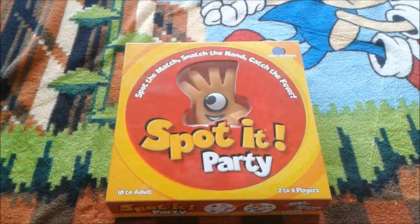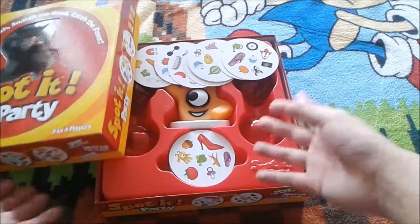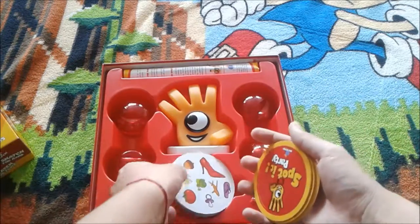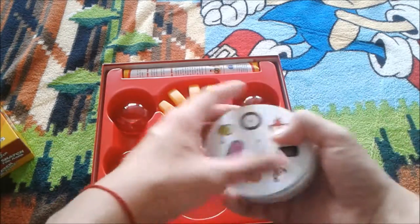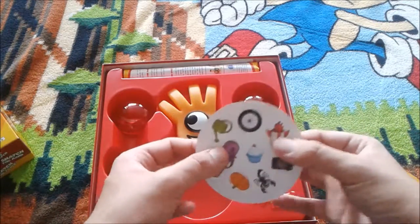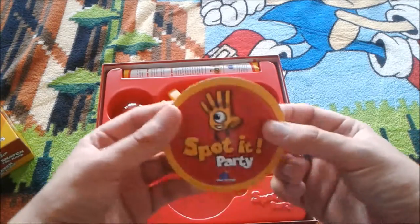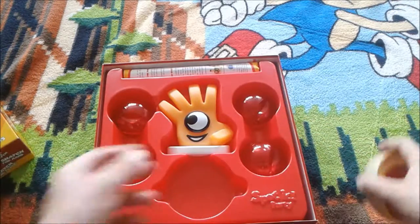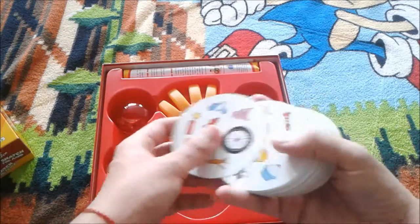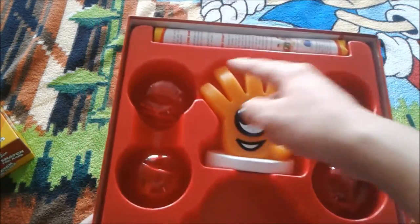Now we're going to look at the star of the episode: the Spot It Party game. Opening it up — the cards are the same rounded deck. Both decks are made of a laminated cardboard, kind of like a Uno card, not the more plasticky bicycle-type playing card. They're fairly fragile. Inside the box we have the card deck, some pods, the mascot figure, and the rules booklet.